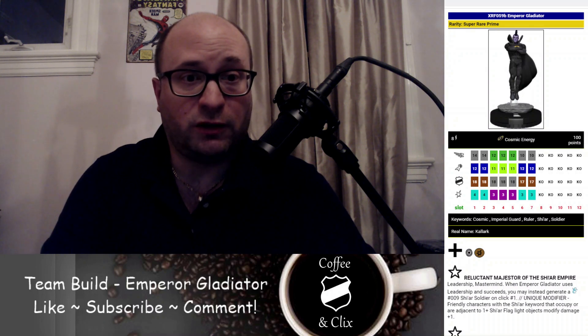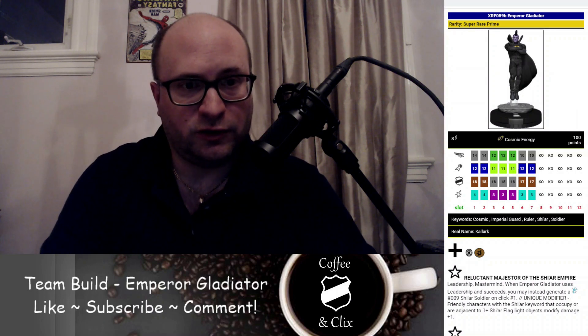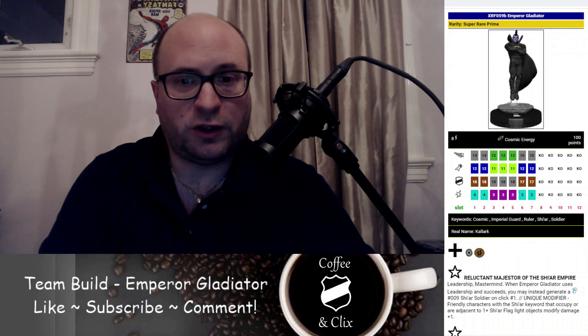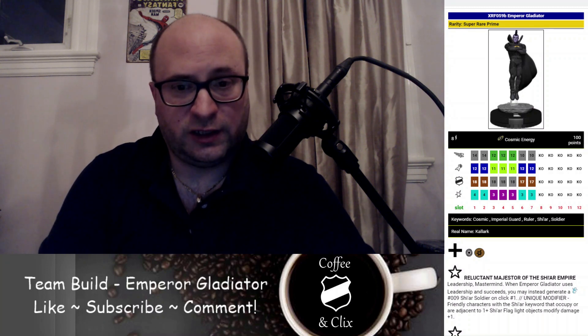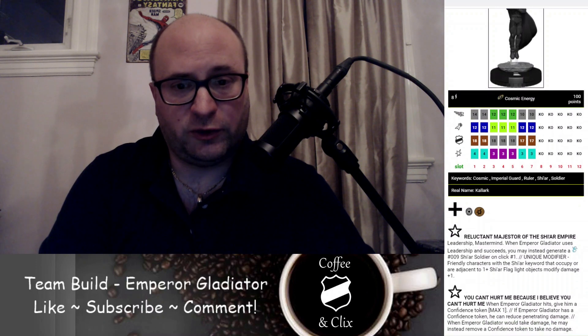We're building around Emperor Gladiator Prime. Here's the first figure, Emperor Gladiator himself, at 100 points. He has the Cosmic Energy team ability. He has the Cosmic, Imperial Guard, Ruler, Shi'ar, and Soldier keywords. He has 8 range with a single target, 14 speed with Running Shot, 12 attack with Penetrating Psychic Blast, 18 defense with Impervious, and 4 damage with Probability Control.